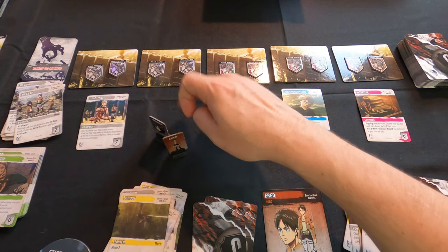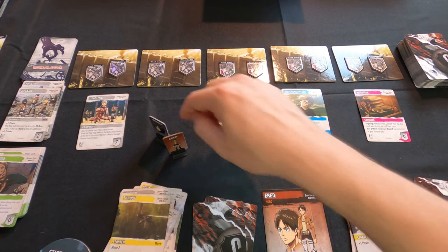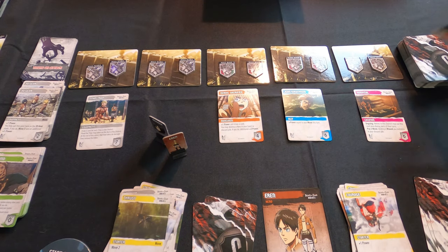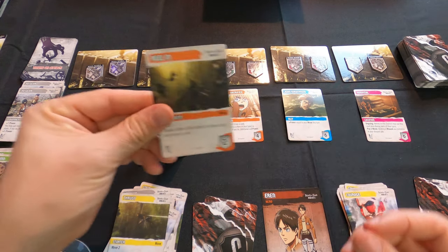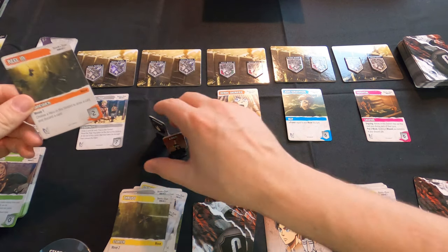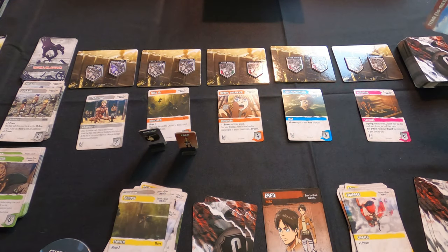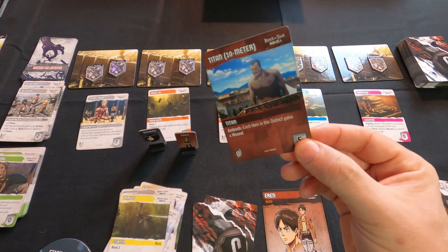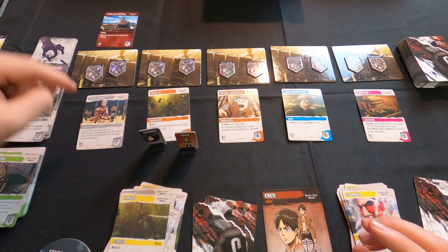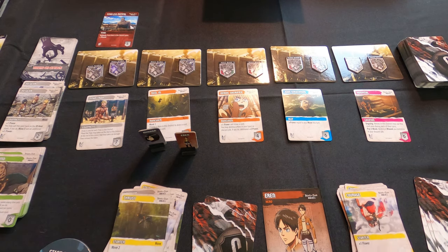Remember: when new cards come in, the first available district from the furthest out is where they get placed. Next card is Reiner — Move 1, choose a hero in this district to draw a card and discard a card, another great co-op style card. Then we have the 10-Meter Titan with an ambush: each hero in this district gains a wound. But there are no heroes here because I was smart enough to move them out!